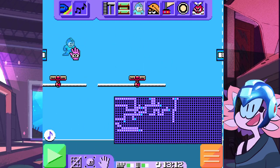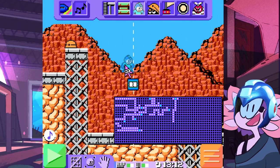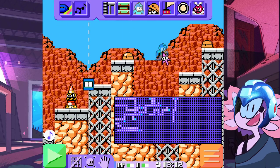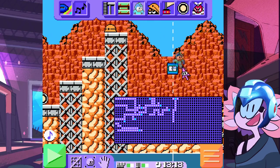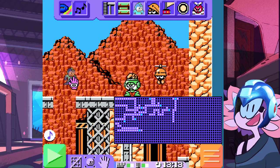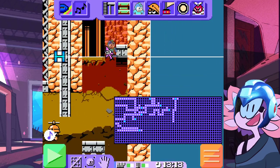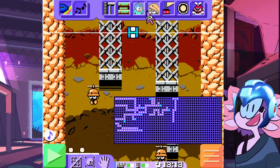This platforming section's already tricky enough as it is. We've got some different enemies here — the Mets that walk around, the little traffic cone dudes. I tried to keep it all kind of within the theme of the level, so these guys will throw rocks at you as you're getting into the more mining area.